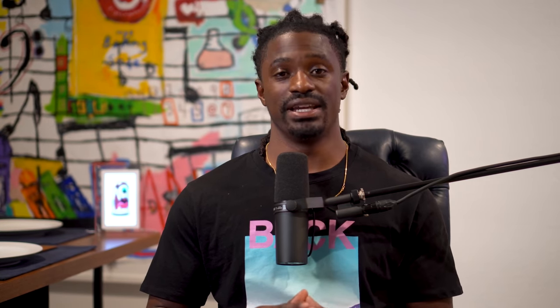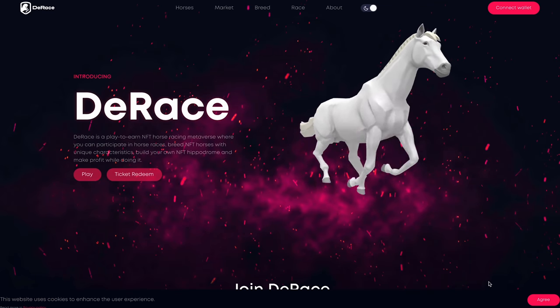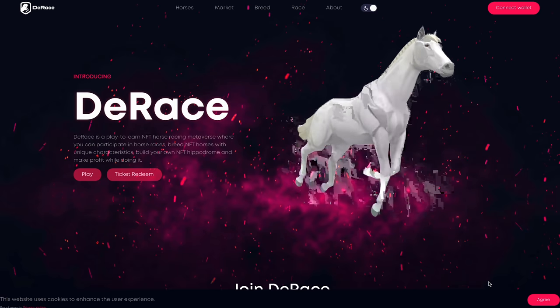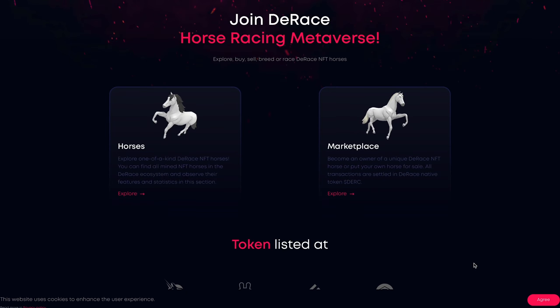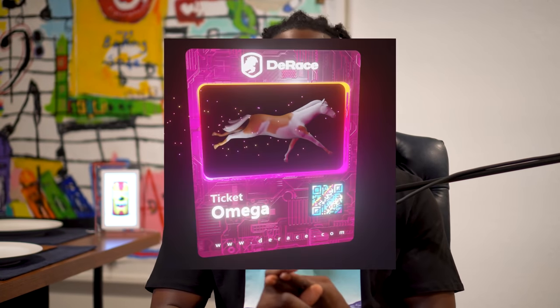The gaming NFT I bought is called D-Race. D-Race is an online horse racing video game in development where it's like going to the horse tracks and you battle different horses. I'm able to race my horse, breed my horse with other horses, resell my horse — the genetics from my horse get passed down to the kids, and it's all on the blockchain so everything is tracked. D-Race has five different types of horses: beta, alpha, omega, olympian, and demi-god. I own a beta horse and an omega horse, and I'm going to show you how much I paid and how much I could sell them for now.